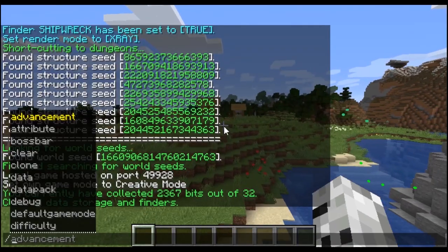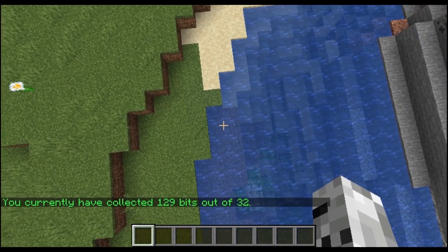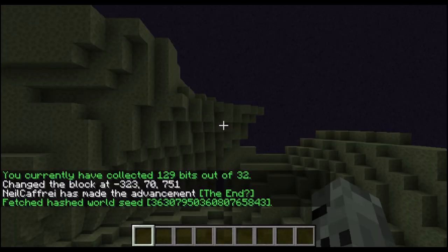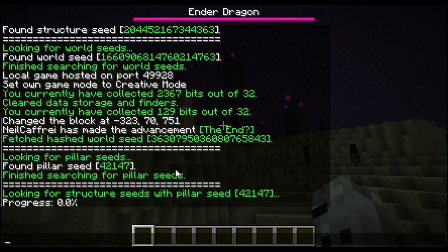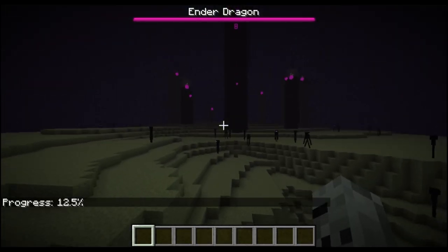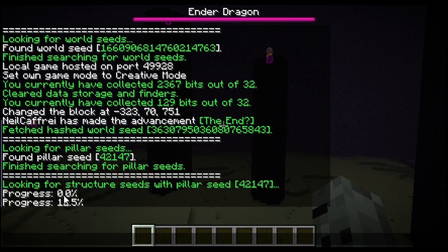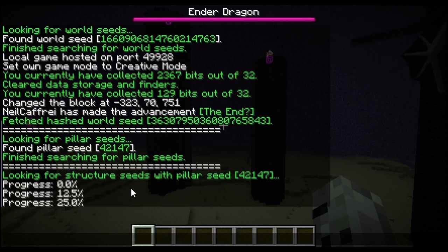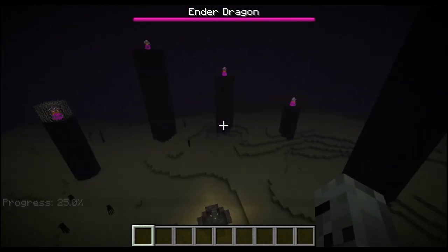Let's reset the data first, because you need to do that. So: seed data clear. We have reset everything. Let's check seed data and bits — yeah, I've got enough bits. Let's go to the End. I'll set a block here with a portal. Now we are in the portal. As you can see, it's all in progress. You get the pillar seed from the 10 pillars, and then it starts to look for the structure seed. It's quite a lengthy process compared to the dungeon one — it could take up to 5 minutes.